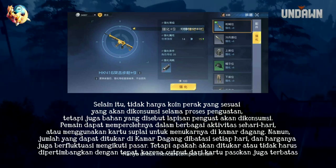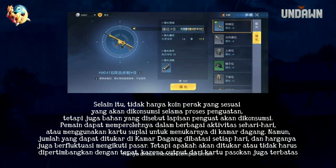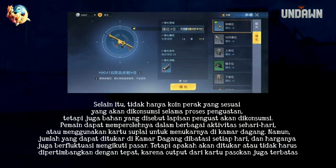Not only will the corresponding silver coins be consumed during the strengthening process, but also the material called strengthening layer will be consumed. However, the amount that can be exchanged at the Chamber of Commerce is limited each day.